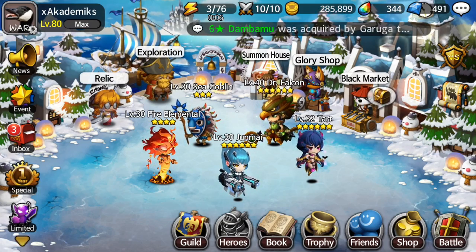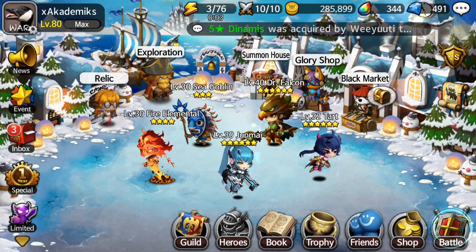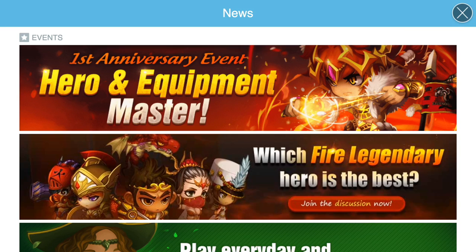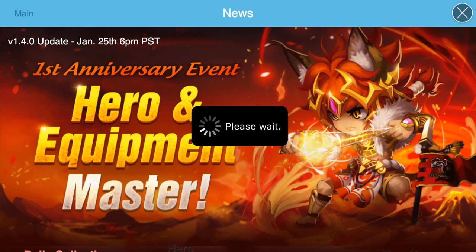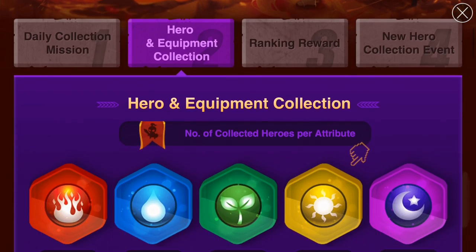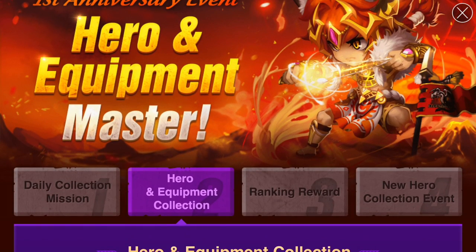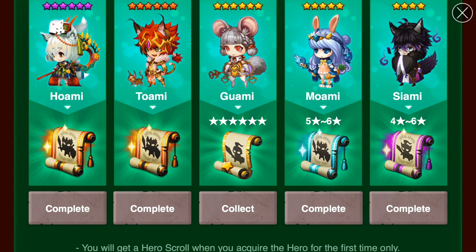So we've listed off seven ways to get legendary scrolls. One more way is through the Events tab — after News there's Event, and every once in a while there'll be a way to get legendary heroes there. For example, in the New Hero Collection Event, if you summon Toami or Hoami (one of the new heroes in this event), you'll get a legendary scroll for free. It's absolutely random which legendary you get, but it's another valid method.